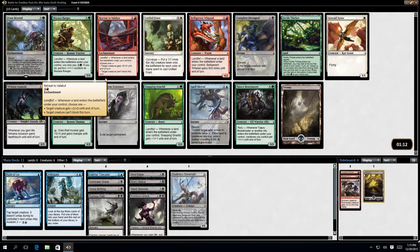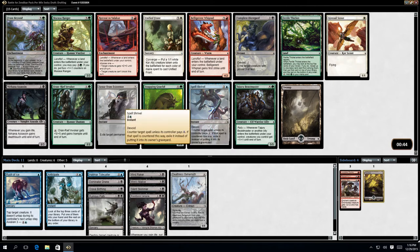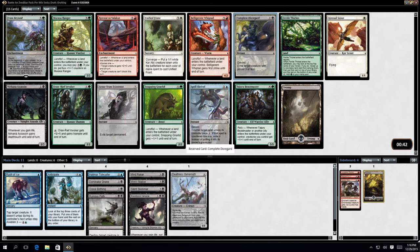This pack has huge amounts of Green, which is fairly amusing because Green is pretty bad apparently, according to people who actually know what they're talking about — which isn't me. So I'm thinking either Complete Disregard, Scale from Existence, or Spell Shrivel. I think we're going to have Complete Disregard.